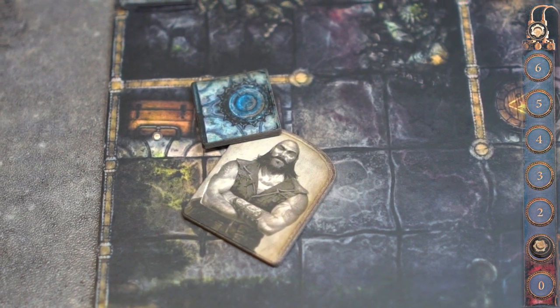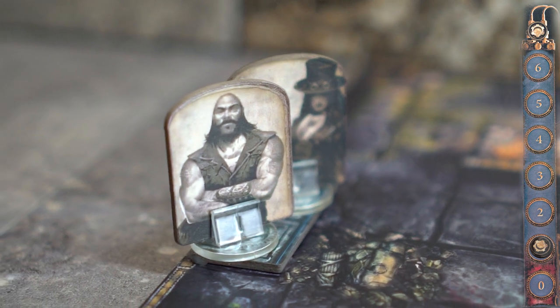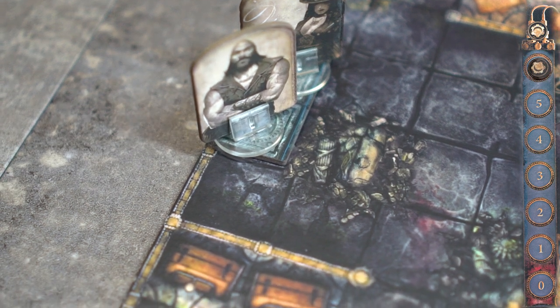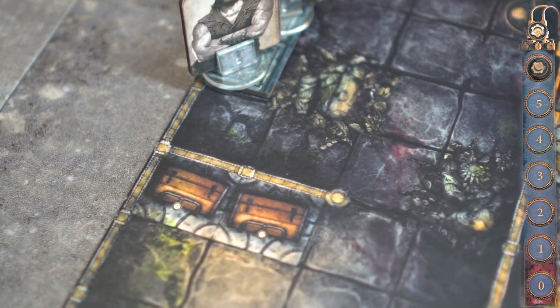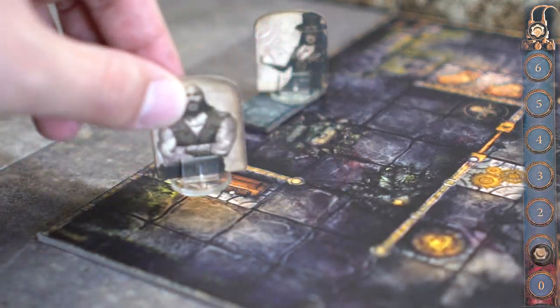Let's switch around the beginning position. Lorai is placed on the upper spot of the entry token and Hank is placed on the lower spot. Hank is now starting one map space closer to the treasure chest. This is option B. Round 1. Hank will use 6 stamina to position himself adjacent to both chests.